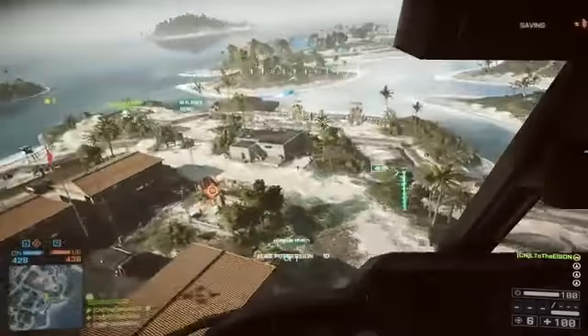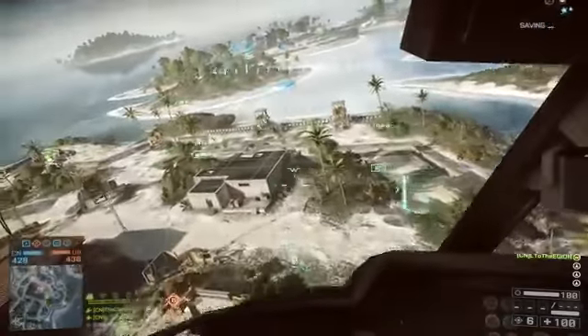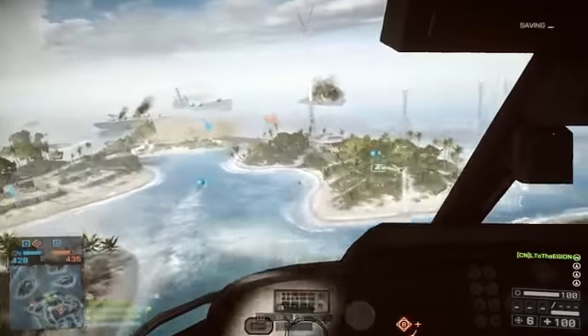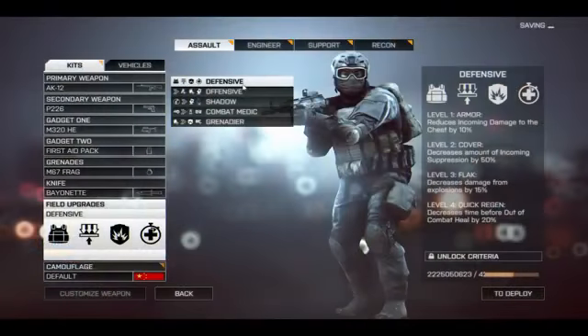So those are the basics, and I know what you guys are all waiting for — you want to know the specifics. What are each of these field upgrades capable of? What are the levels? Well, here you go. First up, we have the universal defensive field upgrade — this is going to be a very popular one. Level one, unlocked by default, reduces incoming damage to the chest by 10%. Level two is cover, decreases the amount of incoming suppression. Level three is flak, decreases the damage from explosives by 15%. Level four is quick regen, decreases the time before out-of-combat heal by 20%, so you'll start regenerating your health a bit quicker.